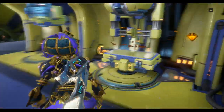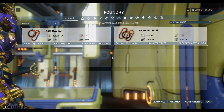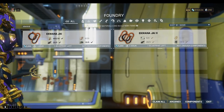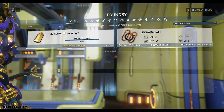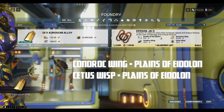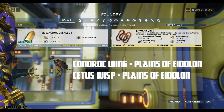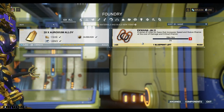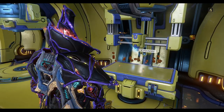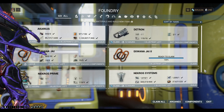Now we can go and build some more. The Aquana Chi 2 — we need the Aroxium Alloy, should be built by now, and Breath of the Eidolon. Here's the location also for Kondrok Wings and Cetus Wisps — you can find them both in the Plains of Eidolon. The Cetus Wisps you can find around the edge of the lake if you fly around the edge.